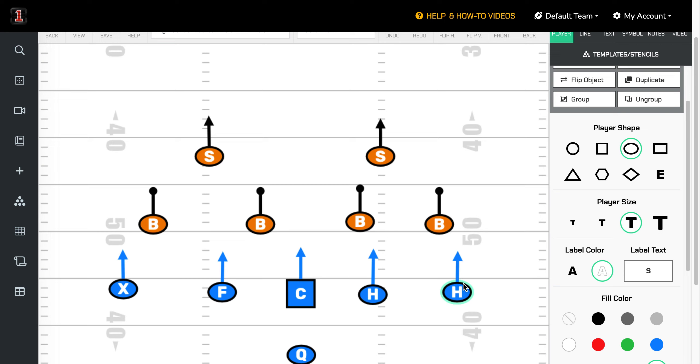We had a good conversation with a 6v6 flag football coach yesterday who said he's playing in a league where you can't rush anyone, and they're essentially playing zone on him - not playing three deep, they're playing two deep. The similarities of flag football and tackle football come into play: wherever they've got their players, you've got to get an extra player there. Here's what we mean by that.